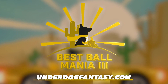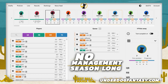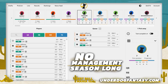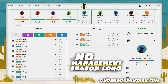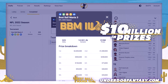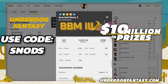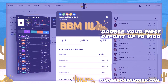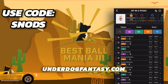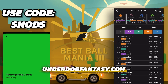Do you guys love fantasy football? Check out Underdog Fantasy and draft your team today in the Best Ball Mania tournament — no in-season management, no trades, no waivers, and Underdog Fantasy sets your optimal lineup each week. You could win over 10 million dollars in total prize money. Head to underdogfantasy.com or download the app and sign up with promo code SNOTS. Underdog Fantasy will match your first deposit up to $100. Link in the description — I'll also be hosting a private draft for subscribers.